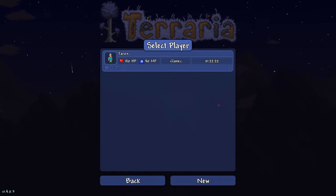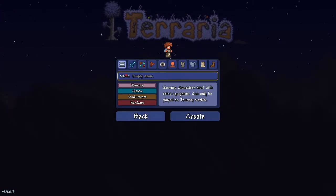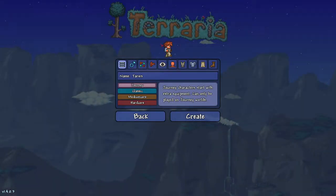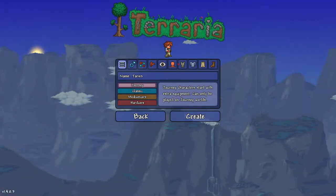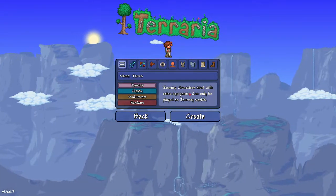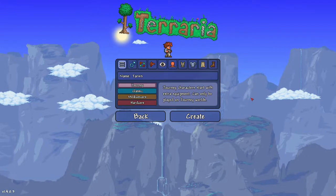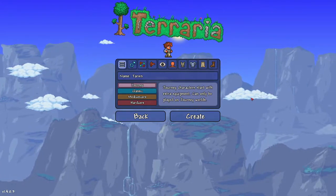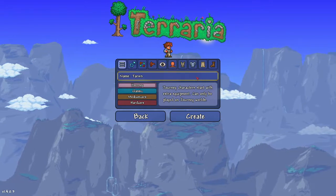We're going to start over completely new because this is a classic character, and we don't want that. So let's go ahead and choose our character here. The character screen has been rehauled completely to be much more user-friendly. And I want to make this a journey mode, so I want to kind of get the world to a place where I can make tutorials pretty easily, since this is the pseudo-creative mode.